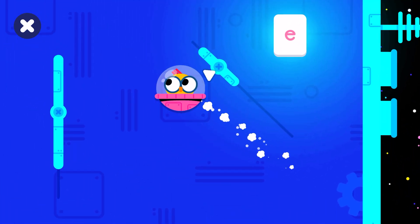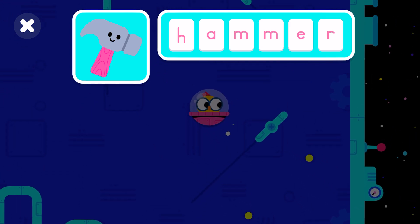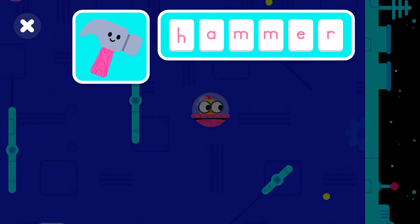Try going this way. E — you found all the letters! Well done! You made the word: Hammer!